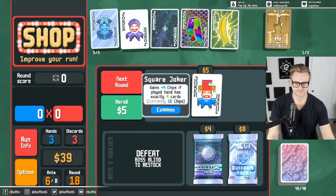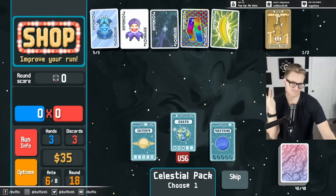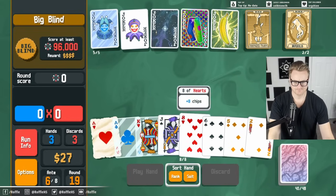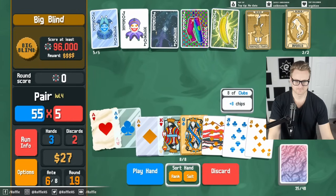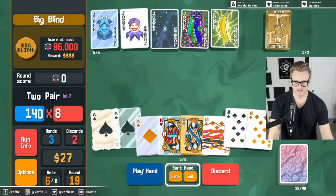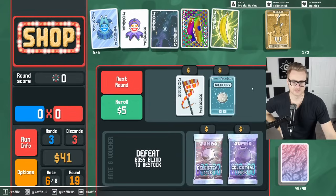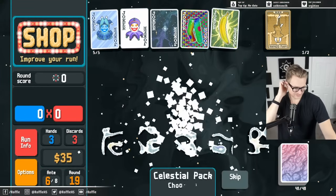Hey, there's Square Joker — it's probably too late in the run. I might play a full house from time to time, probably not though because of the Supernova. Just keep giving me those tarot cards. I might as well use this, but I don't like the Hangman here. Everything in hand is looking pretty fine.